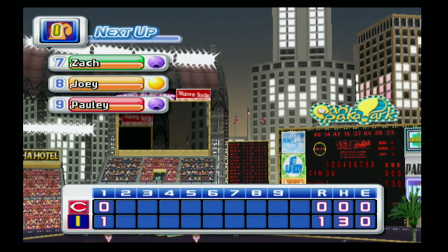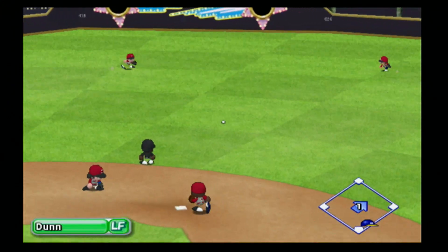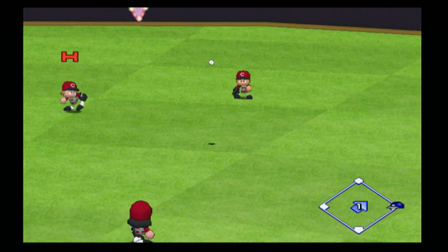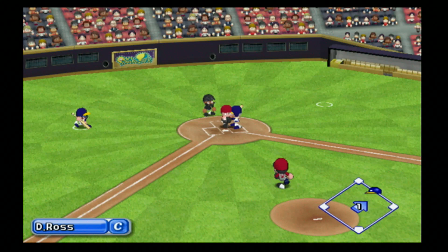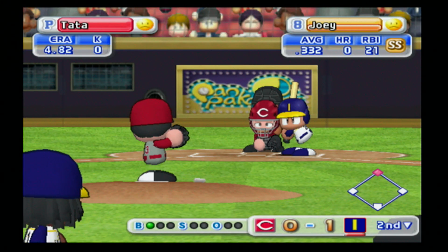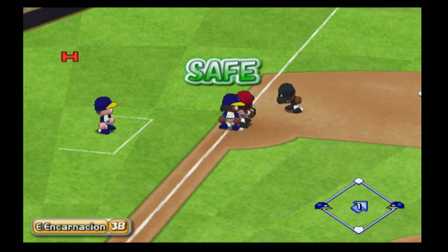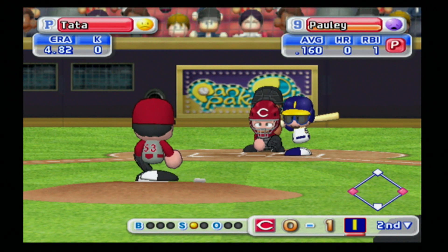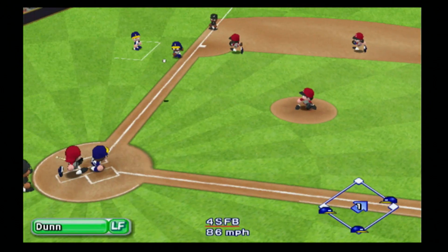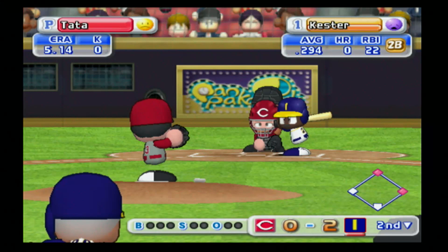We go into the bottom of the second. Zach Dew up for the Squirrels — smacks the first pitch up the middle for a base hit. Shaw takes a weird route to the ball but keeps Zach at a single. Leadoff hit for Zach brings Joey to the plate. A pitch gets away from David Ross, allowing Zach to go to second. Joey puts the ball into left field for a base hit, Zach will stop at third — runners on the corners, nobody out. Pauly at the plate watches the first pitch, then puts one into left field for a base hit. Two to nothing Squirrels, runners on first and second, still nobody retired.